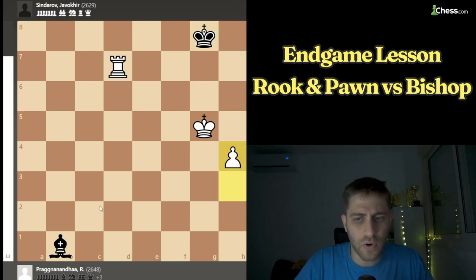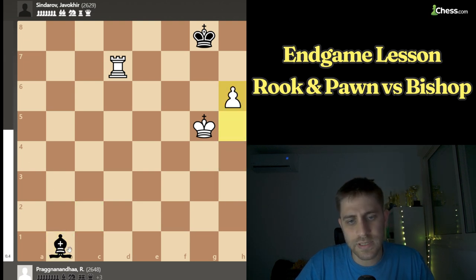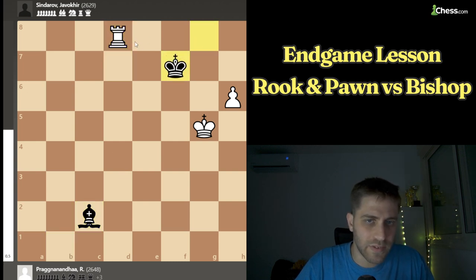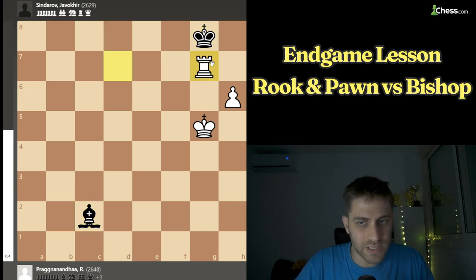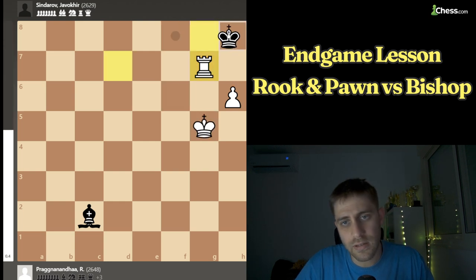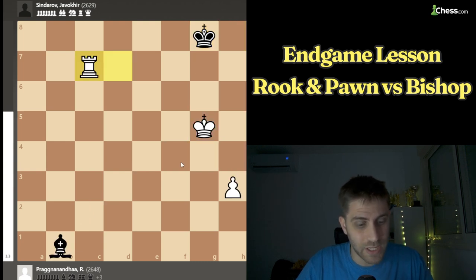Let me show it. For example: H4, Bc2, H5, Bb1, H6, Bc2 — and there is nothing to do. After Rd8, Kf7, Rd7, Kg8, for example Rg7 check — you play Kh8 of course, because after Kf8 just Kf6 with h7. So just Kh8 and that's it. This bishop blocks the way for the king. This position is just a draw. If the pawn moves forward from h4 — if it goes to h5 — it's a draw.